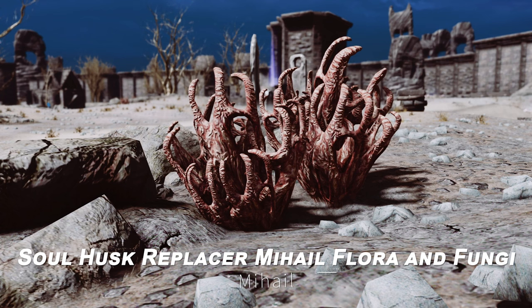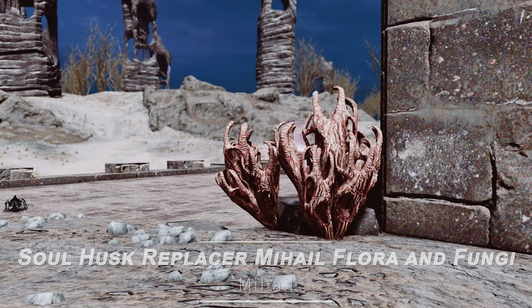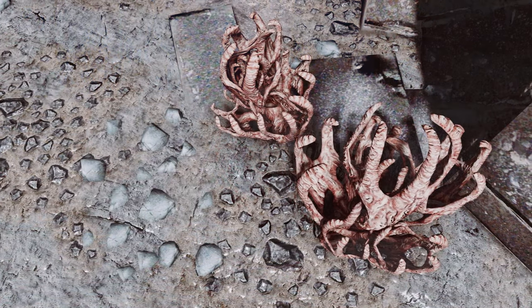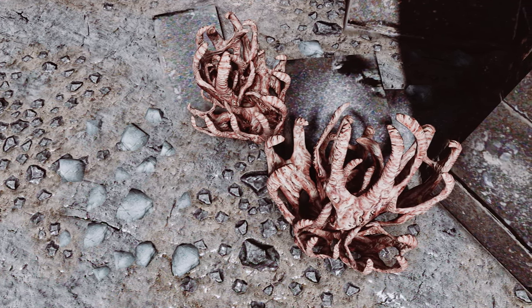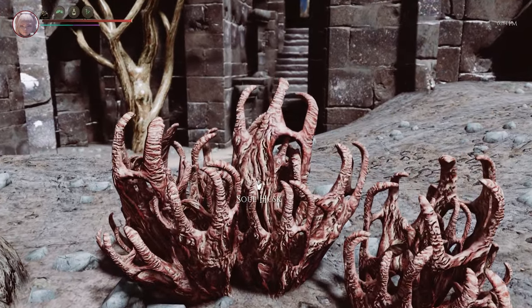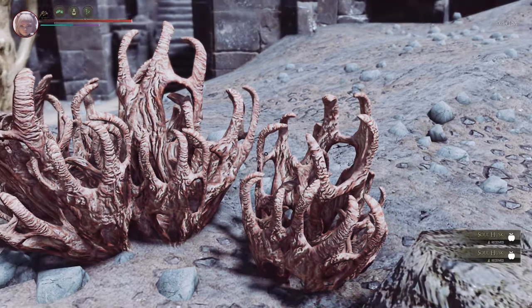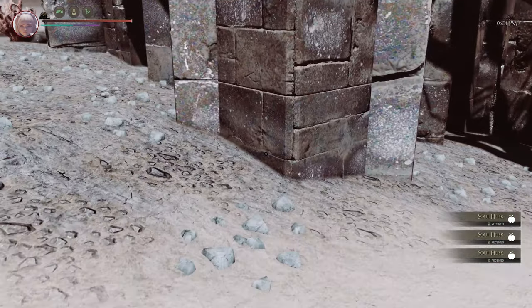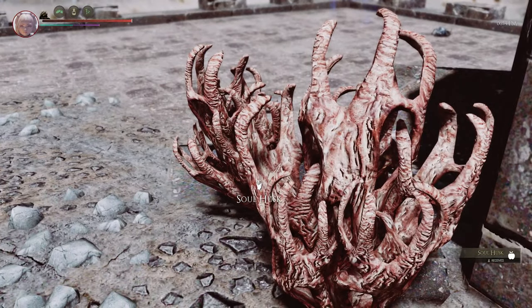Next up is the Soul Husk Replacer — Mihail Flora and Fungi. This mod replaces the models and textures of Skyrim's Soul Husk and its ingredients with high-quality versions, upgrading the original low-resolution 512x512 models to 4K or 2K textures. The design resembles the husks of cursed plants or fungi, now featuring hand-like ends that appear to grasp soul energy. As a replacer that does not use an ESP file, it offers high compatibility with other mods while enhancing Skyrim's environment for a more immersive experience.